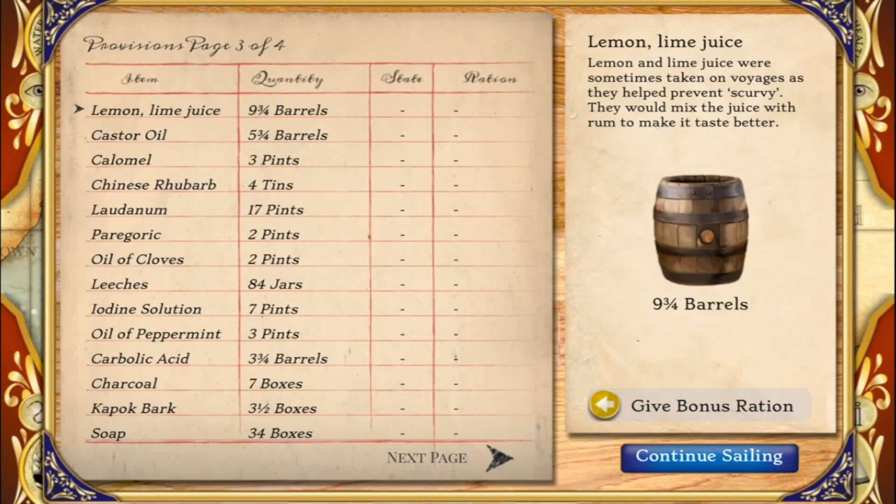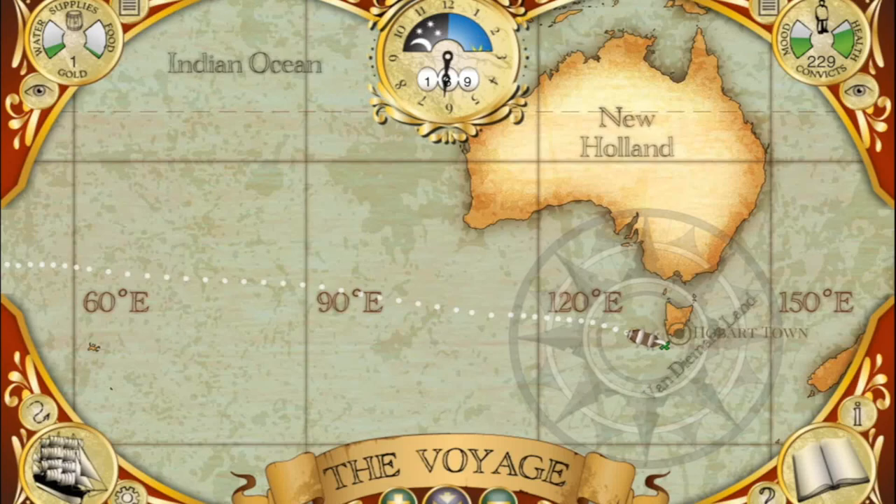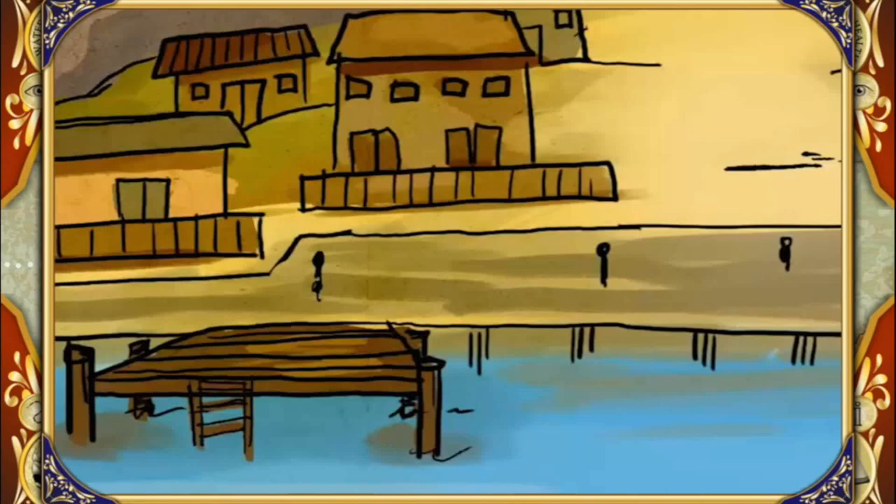Double-check that your patients are healthy, feed everyone chocolate, and have a little dance party, because by now you should have reached Van Diemen's Land, aka Tasmania — hopefully with fewer casualties than I had.